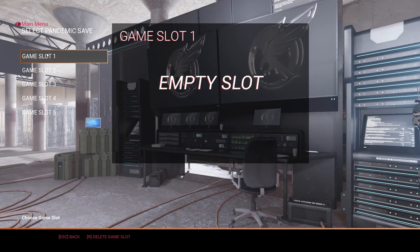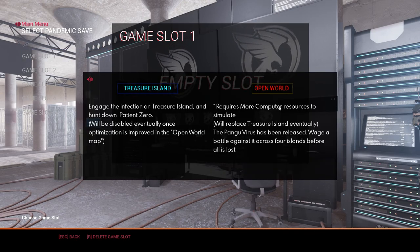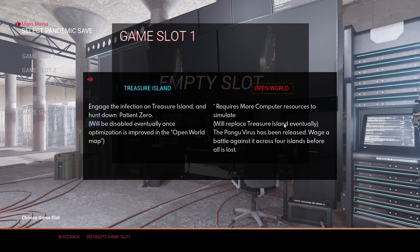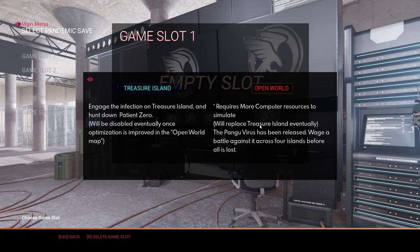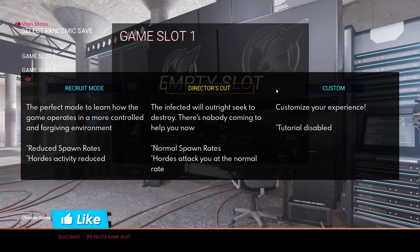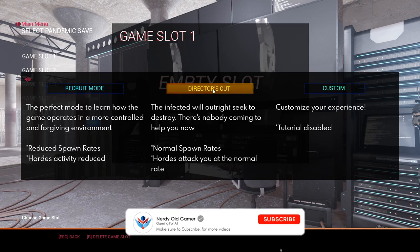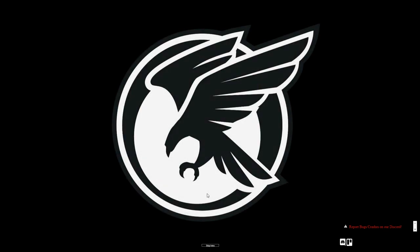We're going to go into pandemic mode, take game slot one, and play the open world. This will eventually replace Treasure Island — Treasure Island is a smaller map that requires less processing power. We'll test out the open world and go into Director's Cut. The Cepheus Protocol has been enacted in San Francisco and whatever is happening there is happening fast.